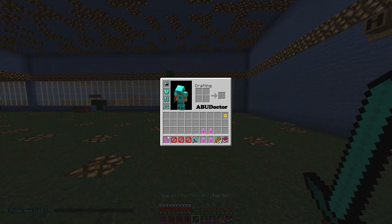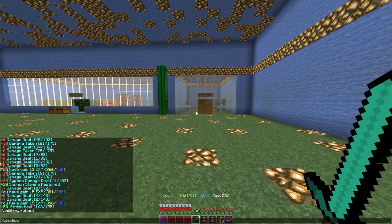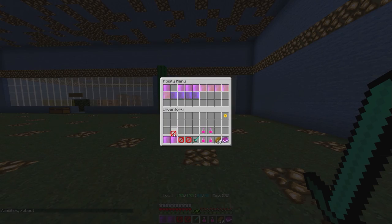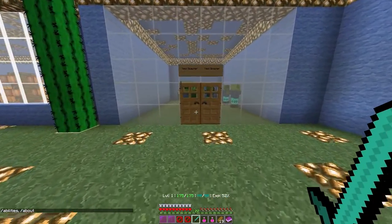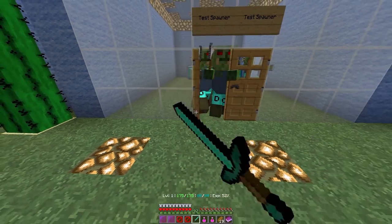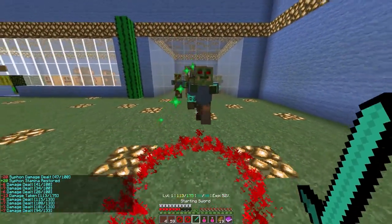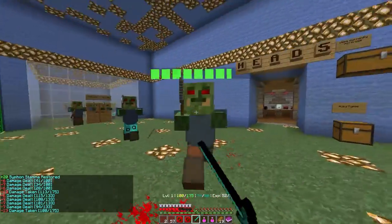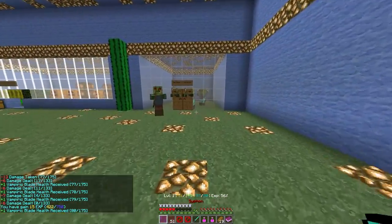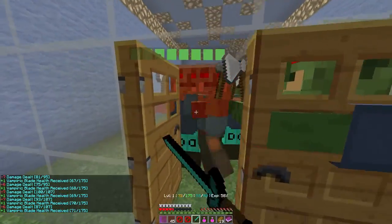So that's the ability system. We call that particular ability an active damage ability — it only works when you activate it to deal damage. The other one we have is called vampiric blade. This is an active ability so I can turn it on. You see how it's constantly doing particle effects — that means it's on. So whenever I attack, as you can see in the chat on the side, it's constantly active. You can keep this on while fighting.